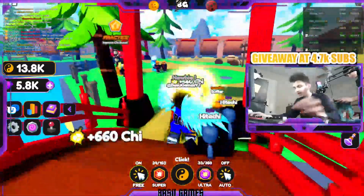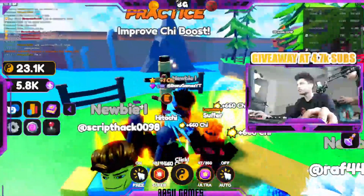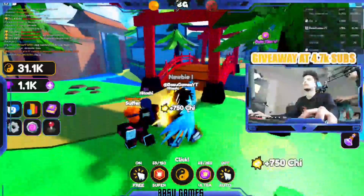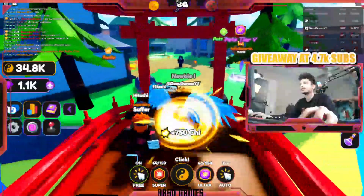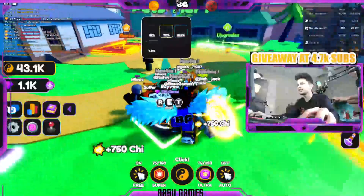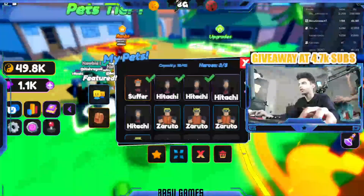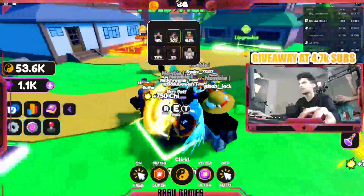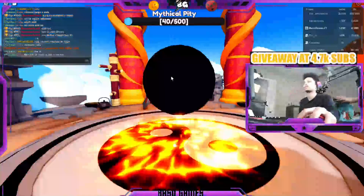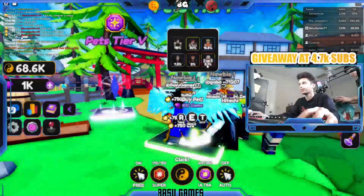Welcome everyone to a new game called Anime Star Simulator — it's like a katana anime punching simulator. It's pretty fun; I've been playing it for about 20 minutes now. I'm at the first island right now. This is my team so far — I have one legendary and two epics. Today I'm just showing you guys what to do as soon as you start.